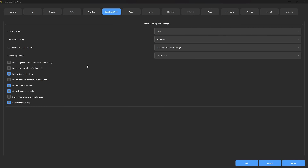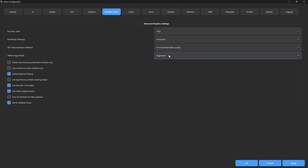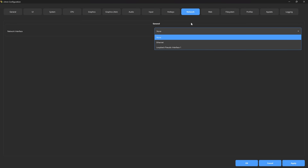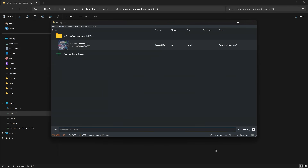In the advanced settings, if you have a lot of VRAM set the GPU accuracy to Aggressive, or if you have a very high-end system set it to High-End GPU; for a lower-end system use Conservative. You can enable asynchronous presentation, force maximum clocks (especially nice on mobile GPUs), and use asynchronous shader building. If you run the 60 fps mod you may need to sync the frame rate of video playback so cutscenes play at proper speed. For input, select your controller — it should automatically configure everything, and most controllers are automatically supported.